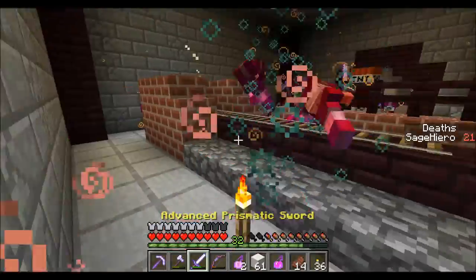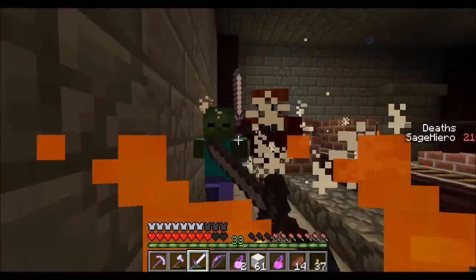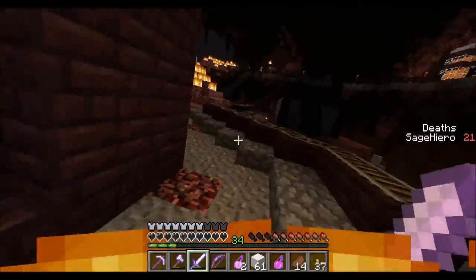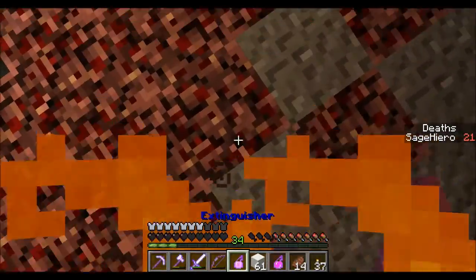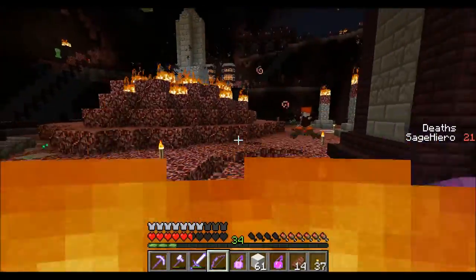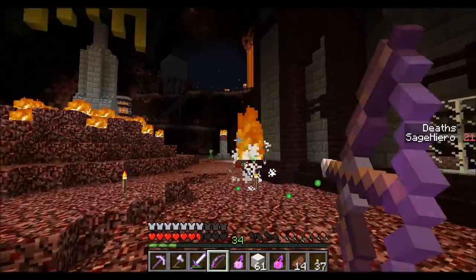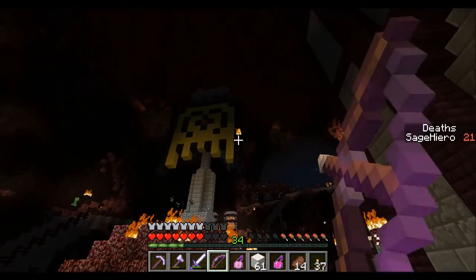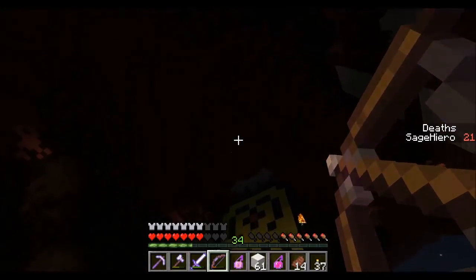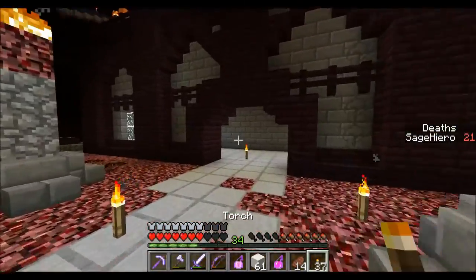I want to destroy that. That was a lot. I do not want him exploding near me. I'm being hurt by the wither — okay, the wither's gone now. I need to take care of this guy. There's a ghast too. He disappeared — well, he's gone either way, so I guess that's fine.